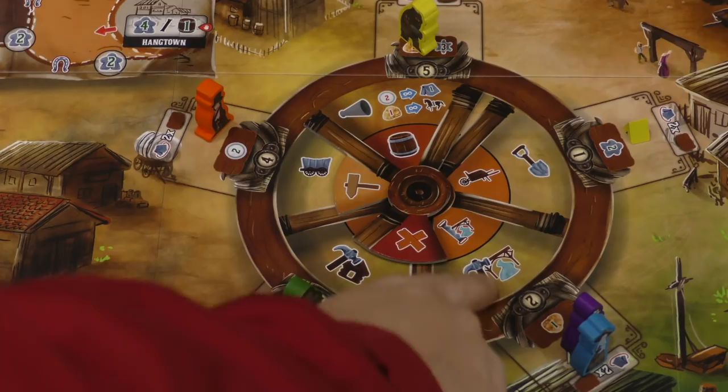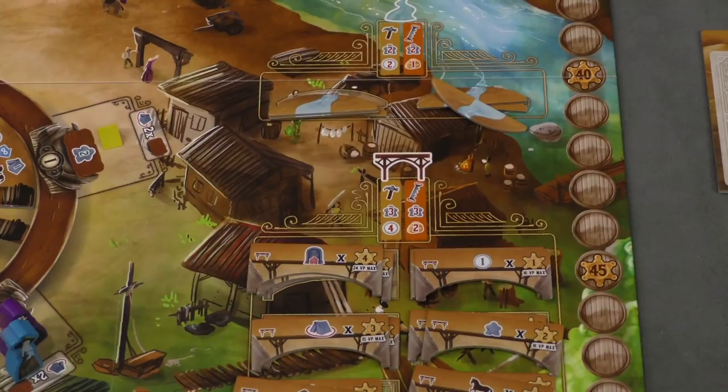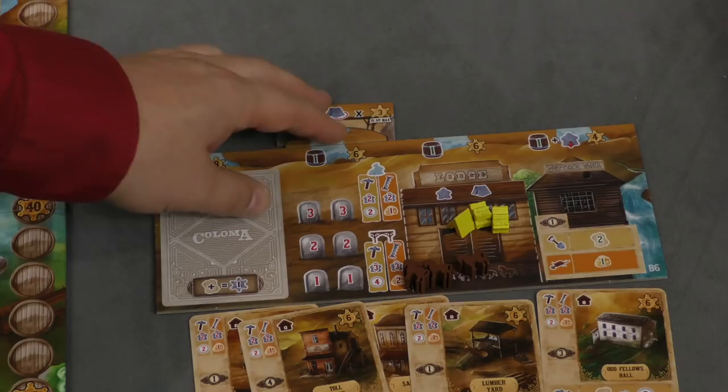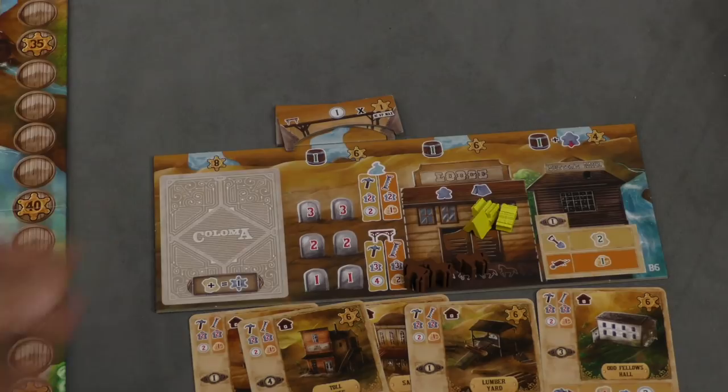Buildings aren't the only things you can build. You can also survey rivers and build bridges on different spots on the board. You need a river before you can get a bridge. Bridges are worth end-game bonus points. As you place rivers, you pick which benefit you want — for instance, six points at end game and a barrel, or three points for every tent you have. Then bridges add further options, like points for money at end of game.